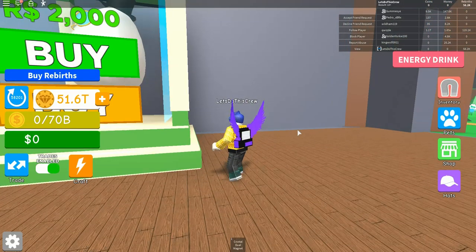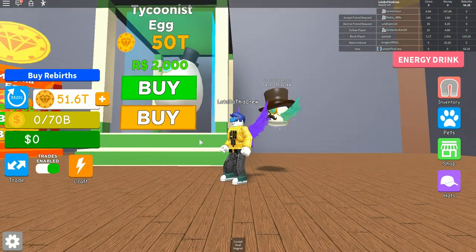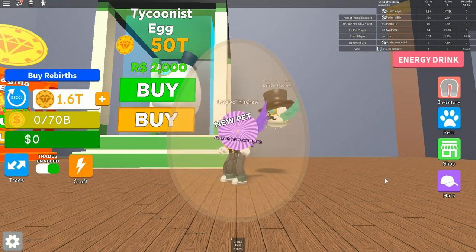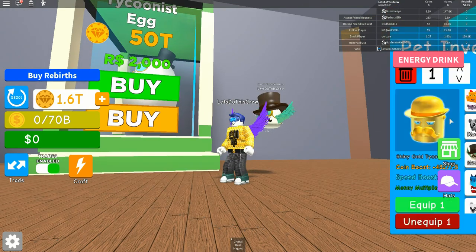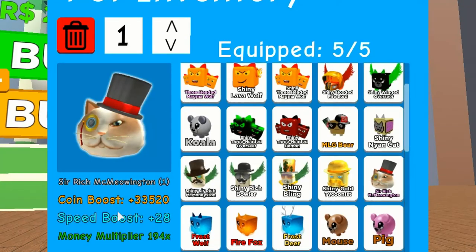But let's see what we get — and this is going to be a giveaway. Whatever we get here, I am giving away, and you can get your own free Tycoonist egg. So let's give it a go. And it's the Sir Rich Meowton! How cool is that? That's the one I am giving away today. It's got a coin boost of 33,520, a 28 speed boost, and a 194X multiplier.